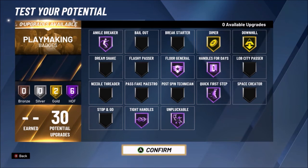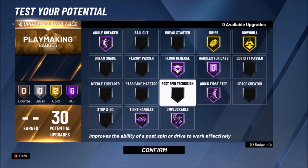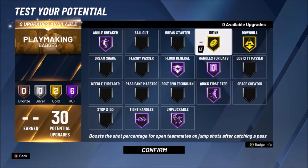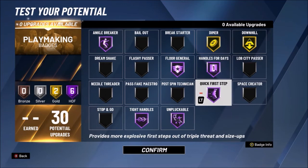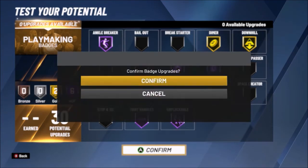These are going to be your main priority badges. You're mainly focusing on those six Hall of Fame badges, and you can have up to seven Hall of Fame badges if you want — that's just a suggestion. Floor General gives every teammate a plus-four attribute boost at Hall of Fame, and Downhill helps with your speed in transition on fast breaks. Those are pretty much going to be your main ones — then we're moving on to the final primary: defense.